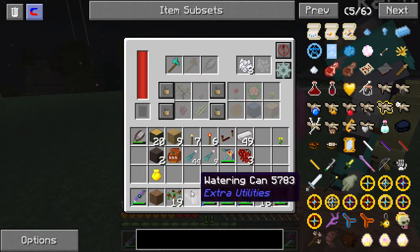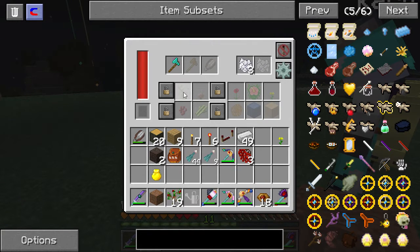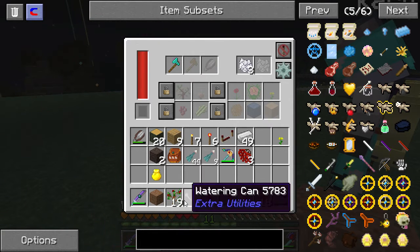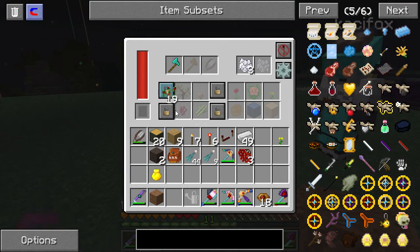You have the saplings that we need? Yeah. Where do I put them? You put them in the little tree slot — the four to the left. It won't let me place it. It won't let you place it. Let me try.